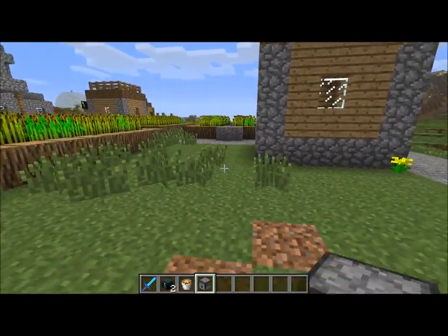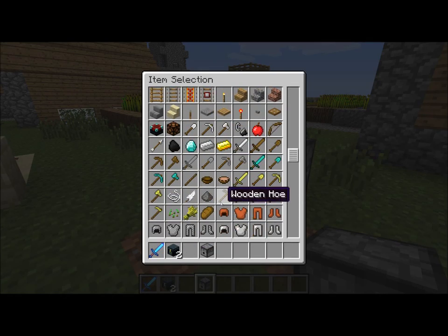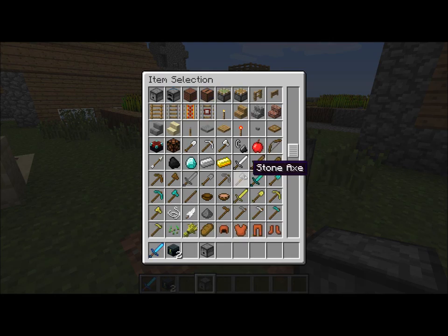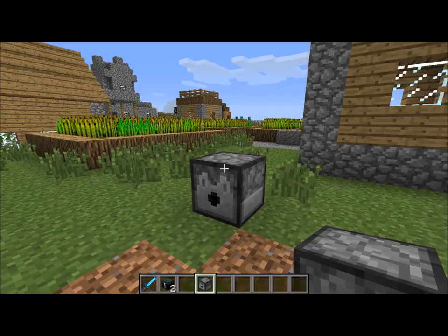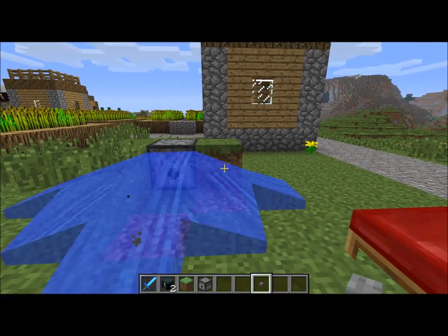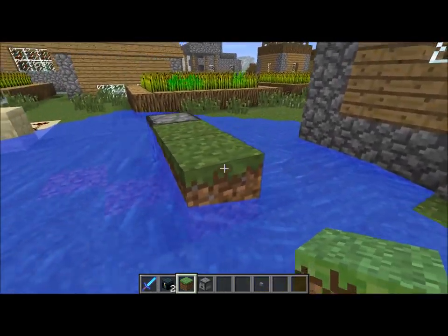Other new stuff: dispensers. Let's use a water bucket for this just so we don't ruin everything. If you put a water bucket in the dispenser and trigger it, water comes out, which is neat. But there's really no way to get it back in, so that's unfortunate.